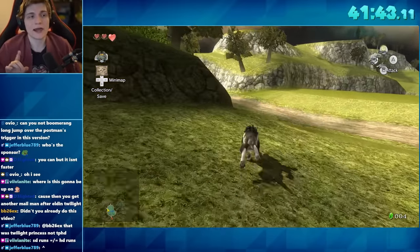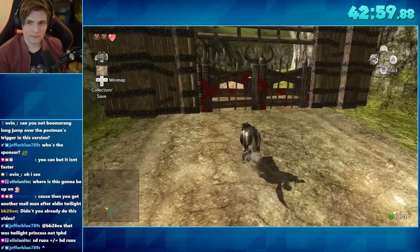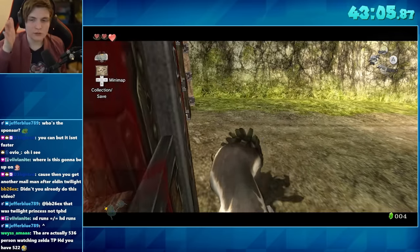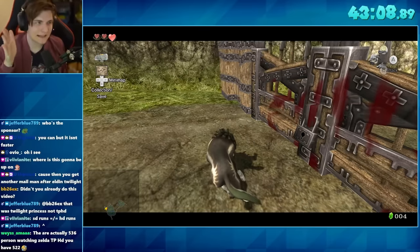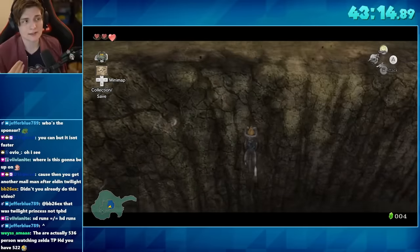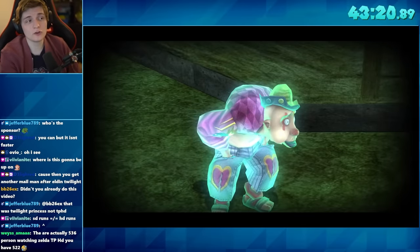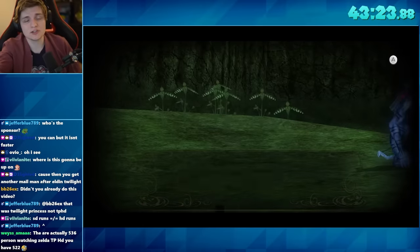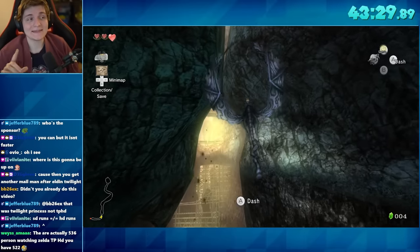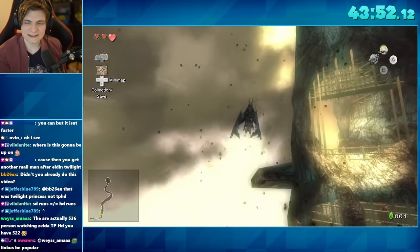We head back into Hyrule Field as Wolf Link and go left to a gate area. You can actually clip through this gate by knocking into it, and while it's swinging, do a really precise side hop that clips you straight through. Once through, you gain early access to Zora's domain. We run up to the shopkeeper, talk to him quickly to progress the event, go to the shadow beast to spawn and kill him so the flying monster can pick Wolf Link up. Then we do a cool out-of-bounds to take a more straight path, saving about six seconds.